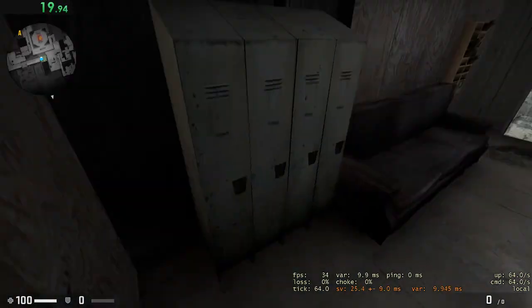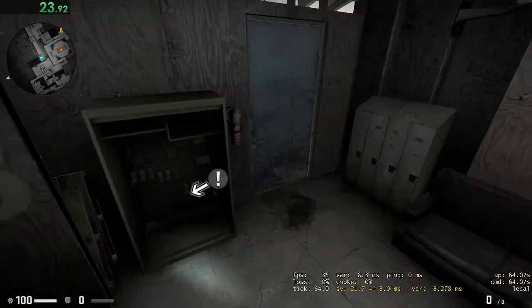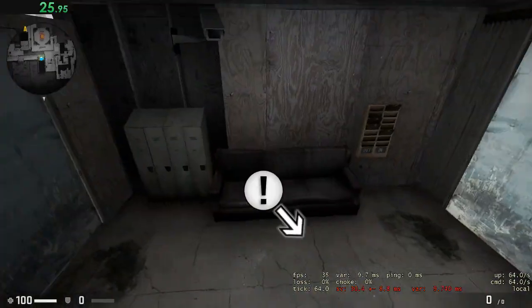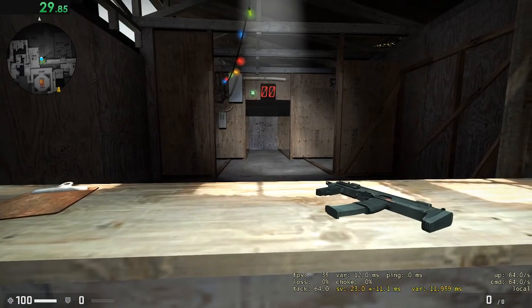Now we need to do some target identification. We have good guys and we have bad guys. We need you to shoot the bad guys. And just to prove you were paying attention, pick up the weapon and shoot five bad guys for me.